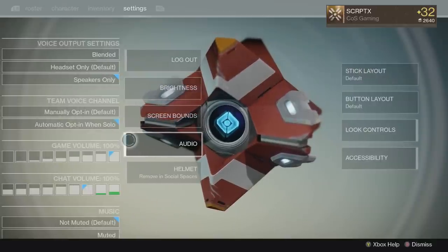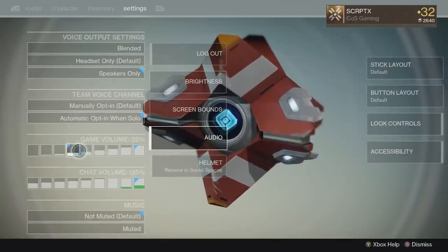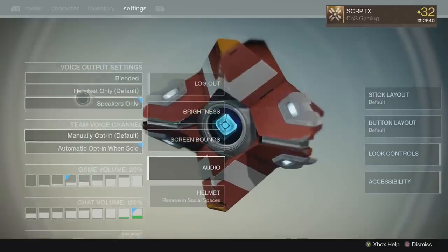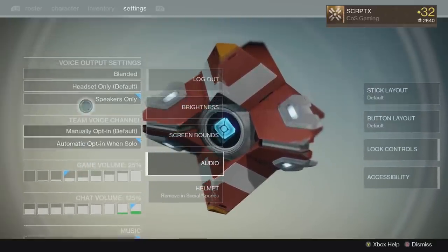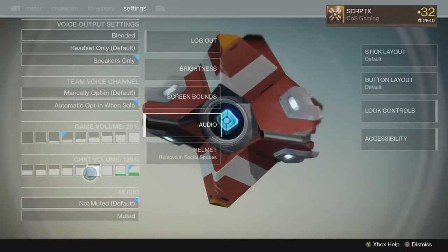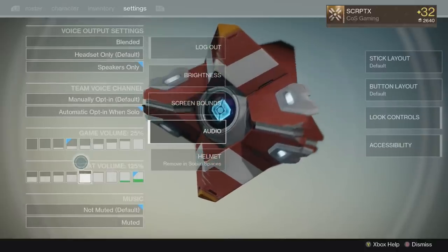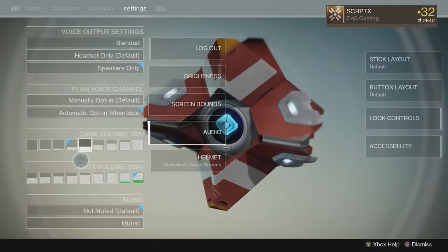The next thing is this glorious menu right here — this menu is amazing. We now have the normal options but we also have volume sliders and we can mute and unmute the music, so that is a good thing to have. Good call Bungie — we knew this was coming but it's good to see it in the game.